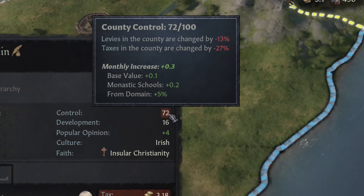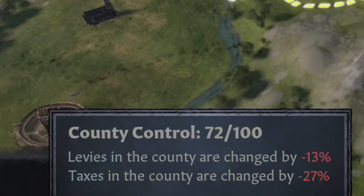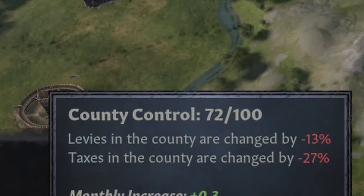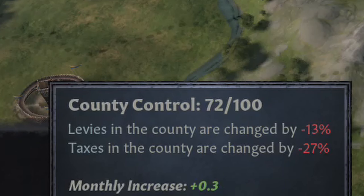The 72 control value is reducing the levies in the county by 13% and the taxes by 27%. This is at a control value of 72, which may not even seem that bad, but it has a significant impact on the income that this holding is outputting as long as this control value stays this low.